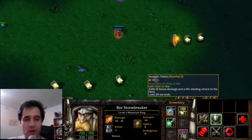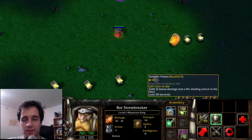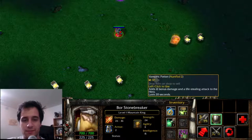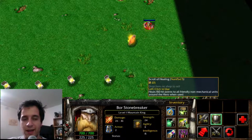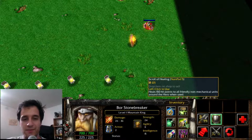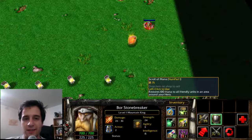Vampiric Potion, when used, grants bonus damage and lifesteal. This spell is the base for Broodmother's ultimate. Scroll of Healing can heal nearby ally units for some amount of HP — this effect was given to Mekansm. Scroll of Mana gives nearby units an amount of mana, and this effect was given to Arcane Boots and Arcane Ring.